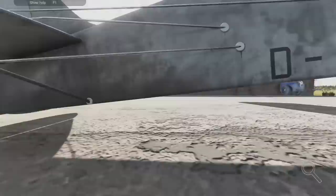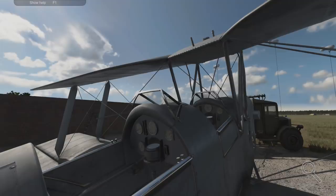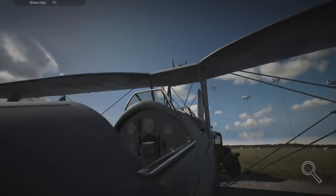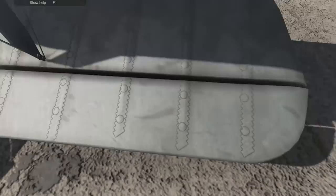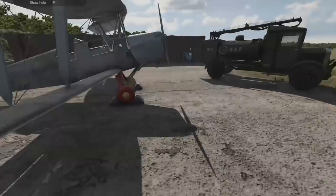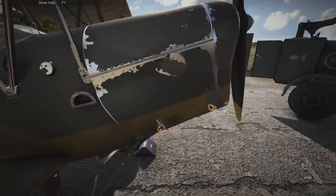Check the cockpit glass - they're okay, you can see through them. Is there anything else we can check in the cockpit, like the controls, switches, or compass? Nope. Let's get the cowl off and have a look under here.